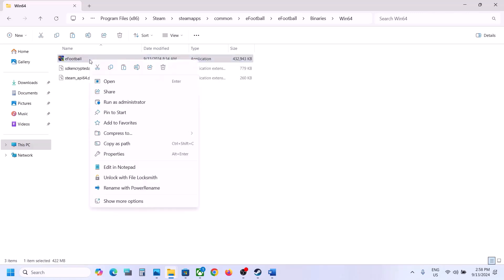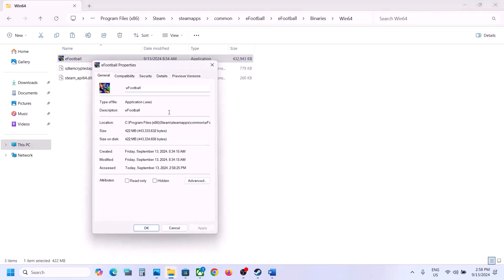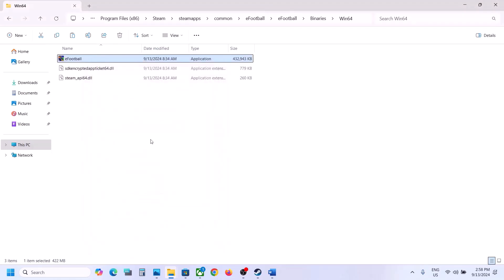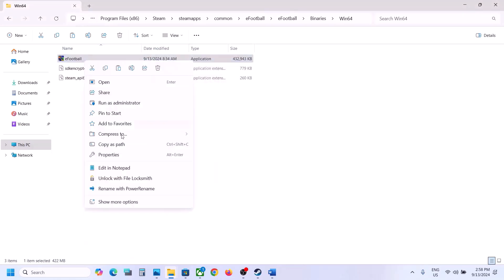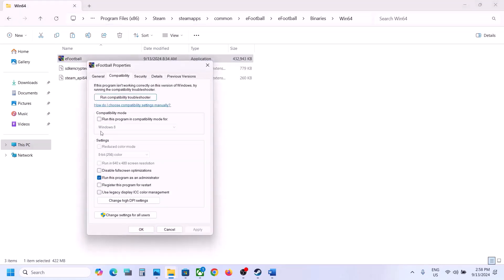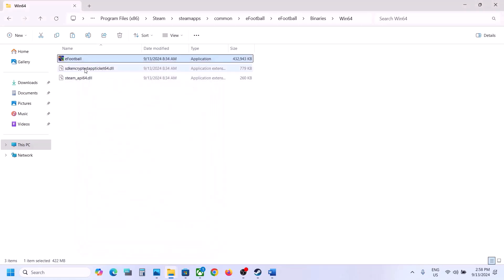If that does not work, right-click the game exe, go to Properties, go to the Compatibility tab, and put a check on 'Run this program as an administrator,' hit Apply and OK. Still not working? Go back to Properties, try selecting Windows 8 compatibility mode, hit Apply and OK. Still not working, try Windows 7. Also try checking 'Disable fullscreen optimizations,' hit Apply and OK, then launch the game and check.